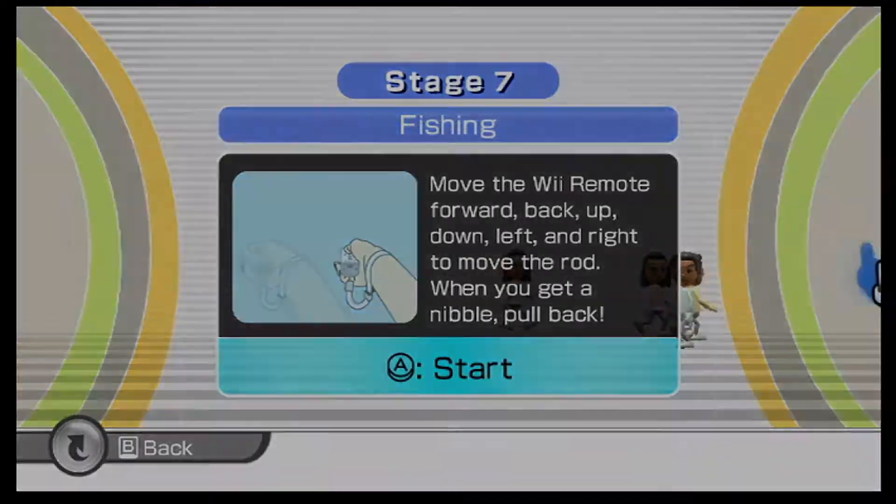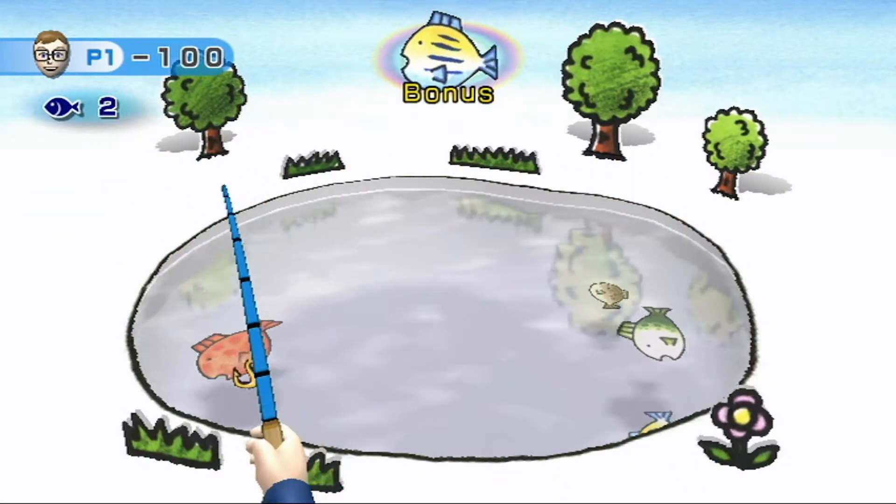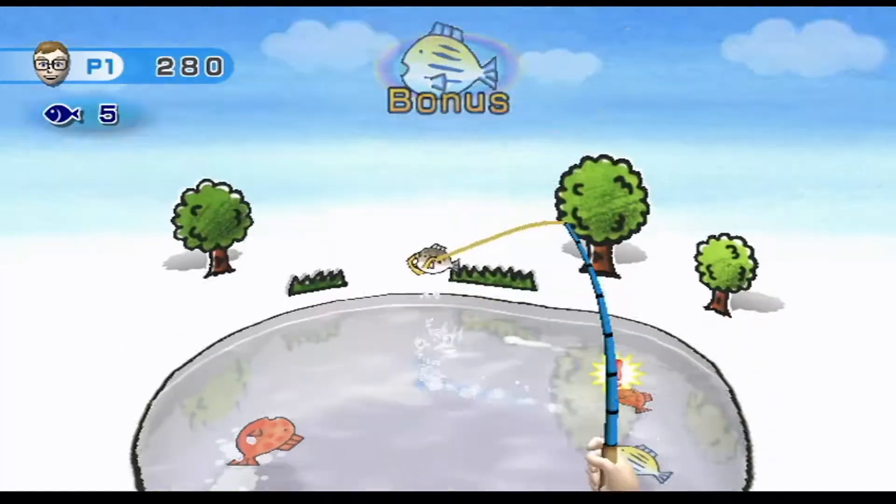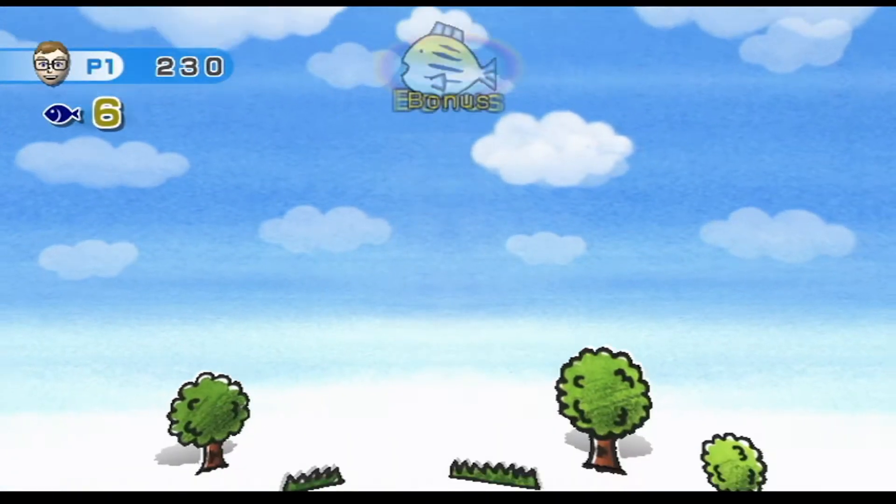Next up, Fishing. You lower a fishing rod into this little pond with these paper-like fish and try to get a high score. Some fish are labeled as bonuses, but the swell fries take away 50 points. And that's fishing.